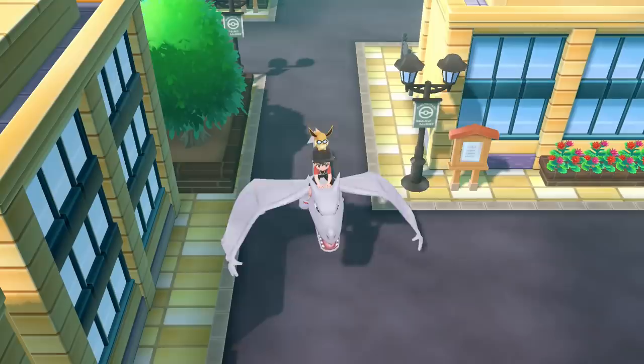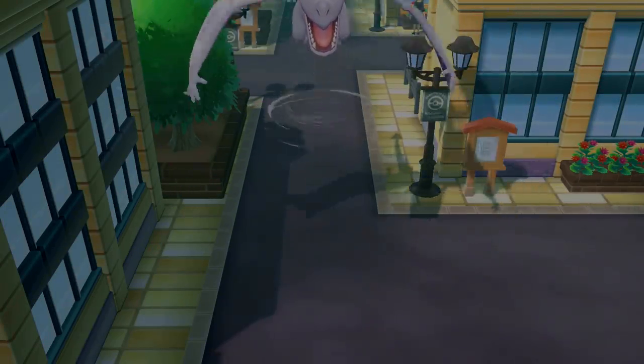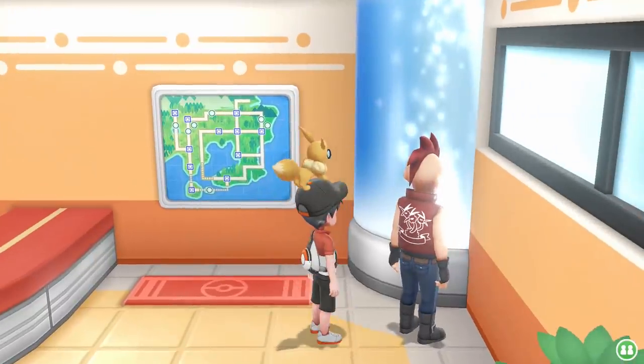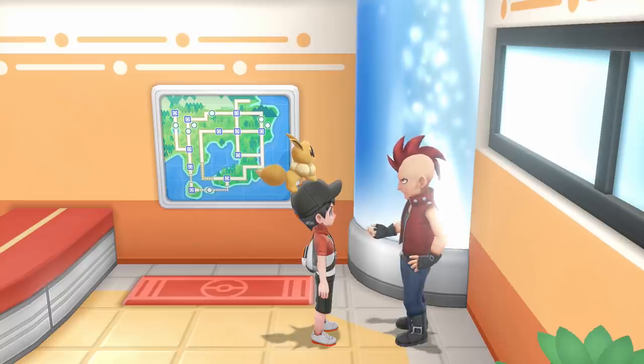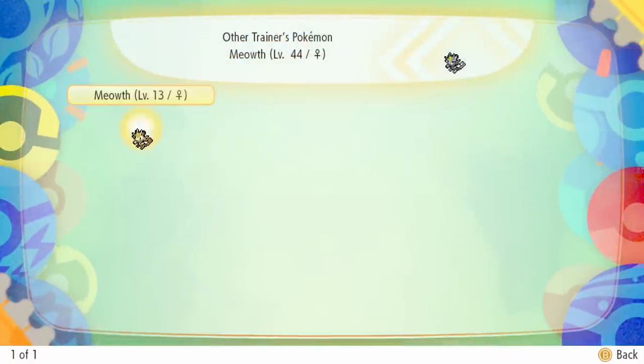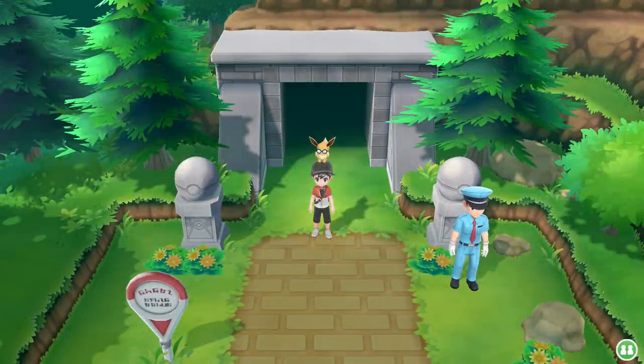On Cinnabar Island there's another Alolan trade. You can get yourself Meowth if you're playing Pokemon Let's Go Eevee. But if you're playing Let's Go Pikachu, I think this will actually be the trade for Alolan Grimer. And we already have one of those from Pokemon Go, so we're good to go now inside of Victory Road.